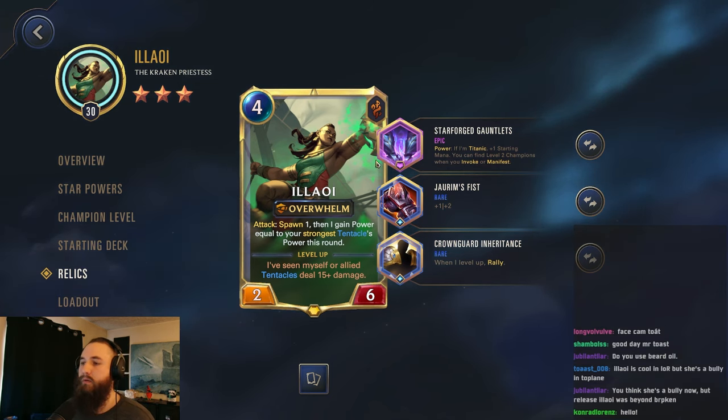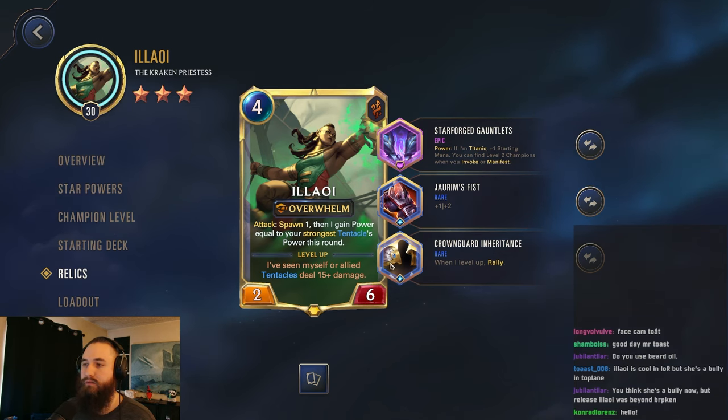So it will be nice having that starting mana. So just second round, we can draw up Allawi. Try to get that level up in Rally. I think as long as we have decent luck, we should be able to win here.